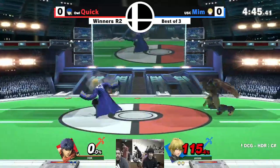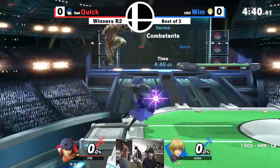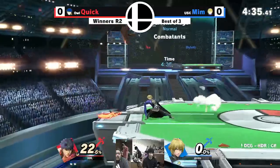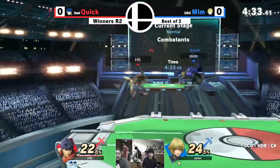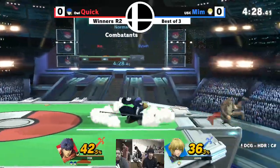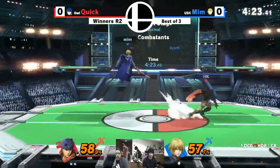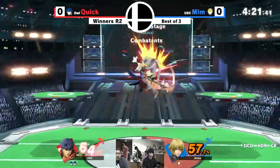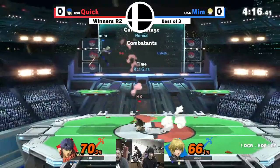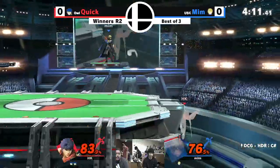Yeah, the dash attack has been doing work this first game, pretty much calling out all of his landings. Mim with the charged F-smash not quite getting the angle down — this might just be dangerous damage coming out. Here we go, he almost came back and already drew the up air — just recognizing that he wanted to press that button. The iron curtain being put up — hey, get out of here with your ideals.